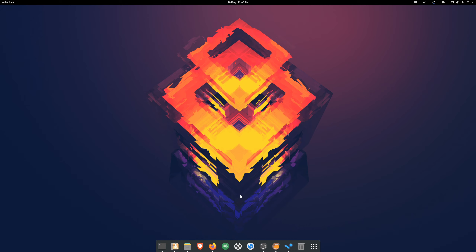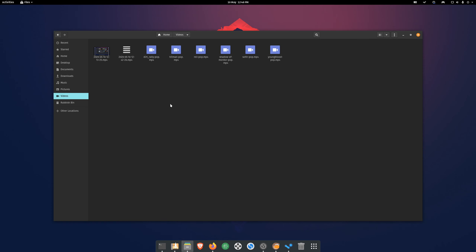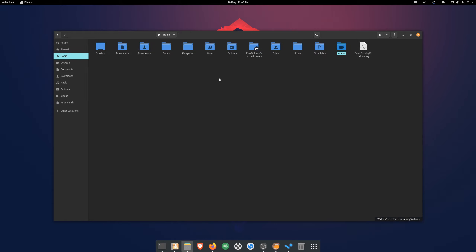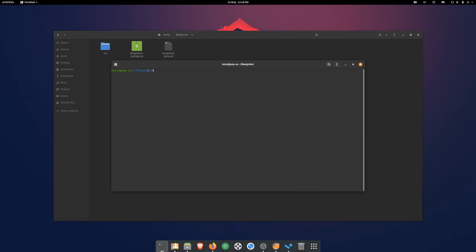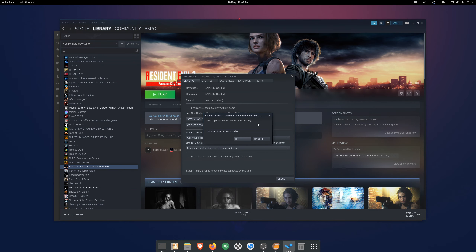As you saw, I also have MangoHUD. MangoHUD shows you your frame times, FPS, GPU load, CPU load, RAM usage — all that kind of stuff, like MSI Afterburner. To install MangoHUD, go to the GitHub page, download the file, and extract it in your home folder. Open the folder in terminal and enter two commands to install it. Then go back to your launch options and add 'mangohud' followed by a space before your existing command.